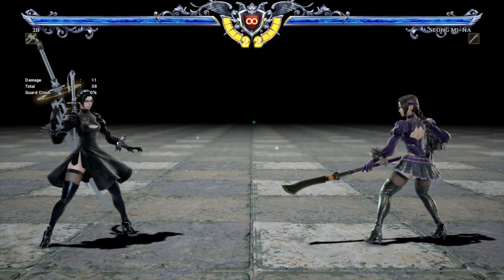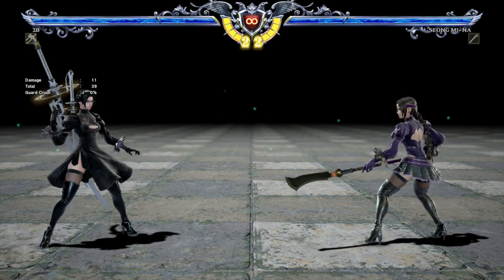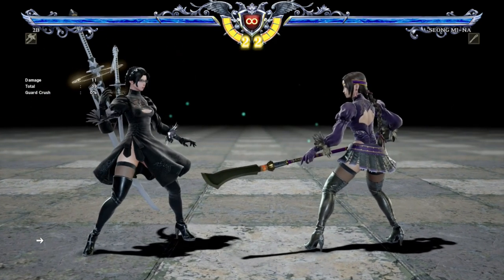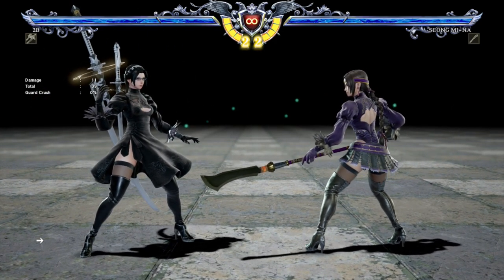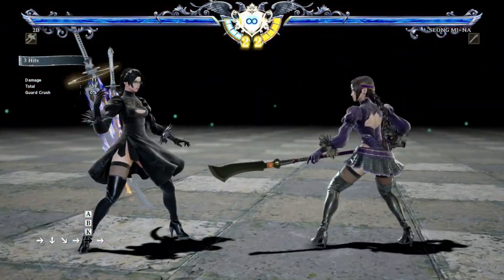The first new mechanic that we're going to take a look at is Soul Attack. Soul Attack is an attack that leads into Soul Charge. It requires one bar of the Soul Charge gauge, or one bar of meter. You input 236A plus B plus K, or quarter circle forward A plus B plus K, to activate it. So you hit the opponent and now you're in Soul Charge.